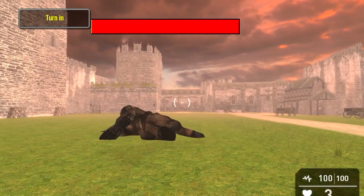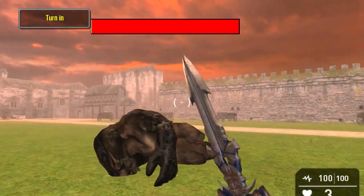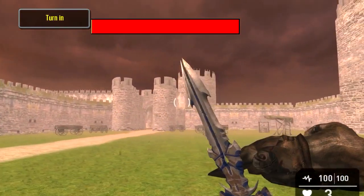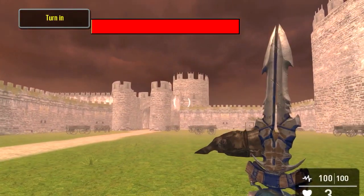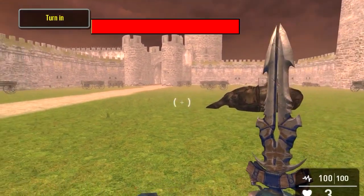That's how you can create a boss fight and a health bar for your games. Who thinks we should have a Game Guru contest? Let me know what you think down in the comments below. See you in the next episode — don't forget to subscribe and like the video. Bye now.